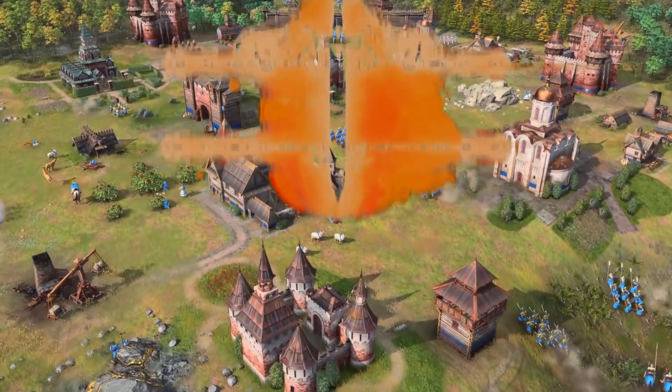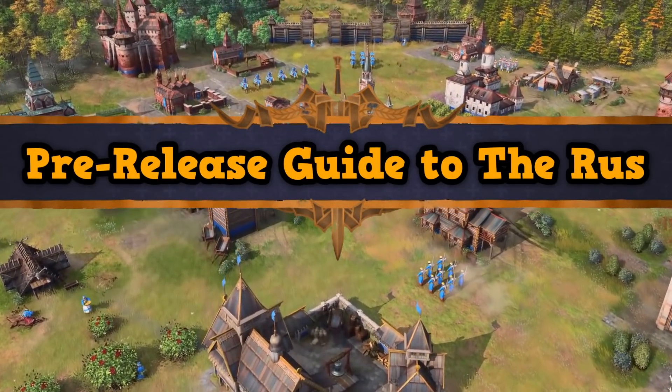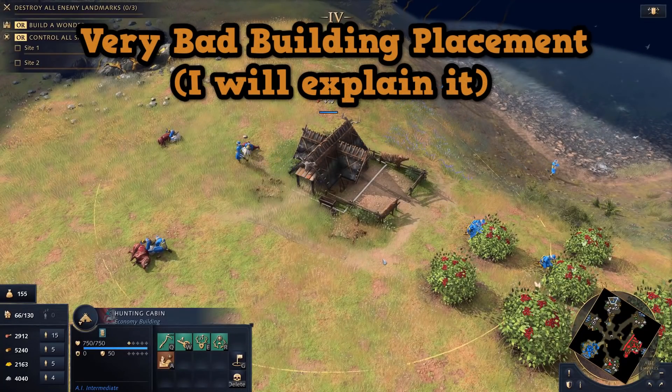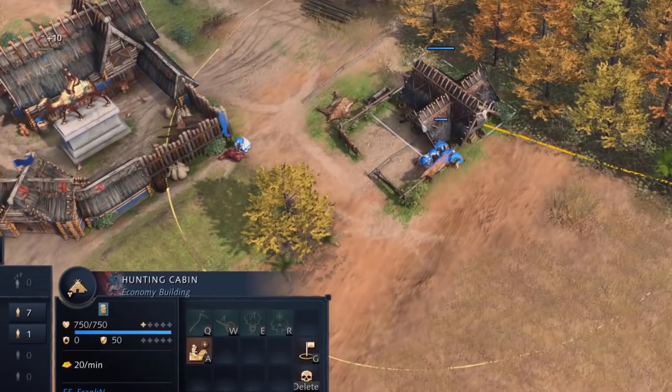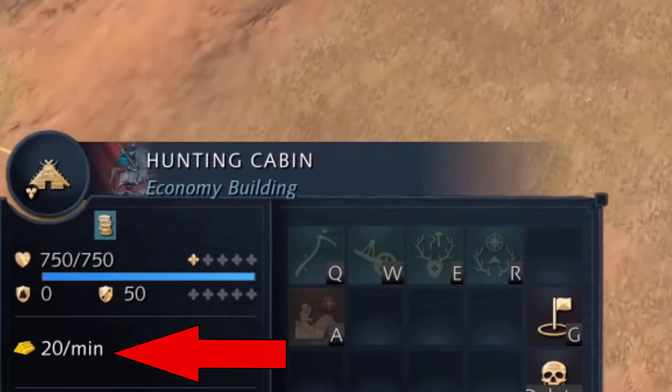Let's start by going over the civ bonuses that the Rus get. Most of their bonuses are in the form of unique buildings, the first of which is the hunting cabin. It replaces the mill, but costs 100 wood instead of 50. This building has two major bonuses compared to a normal mill. The first is that it produces gold every 30 seconds based on the amount of nearby trees.